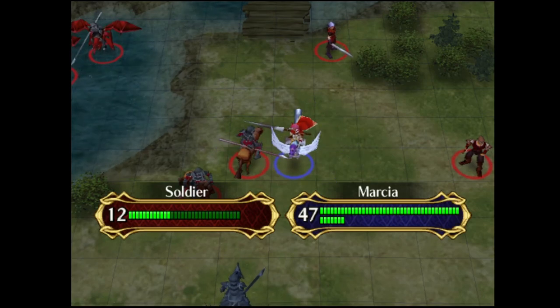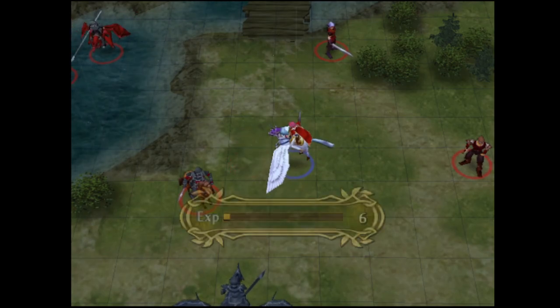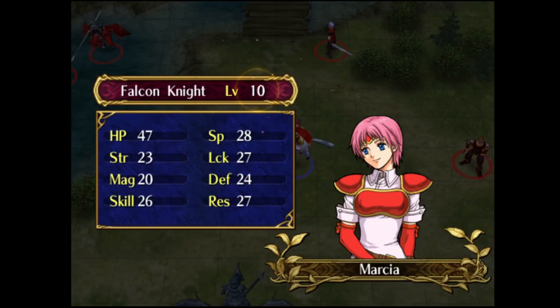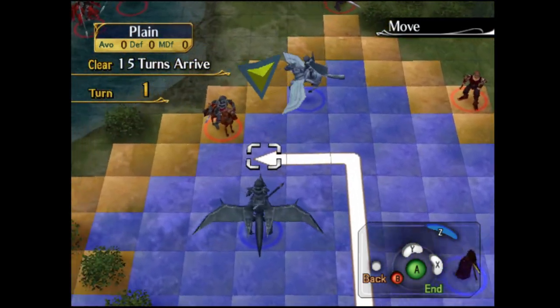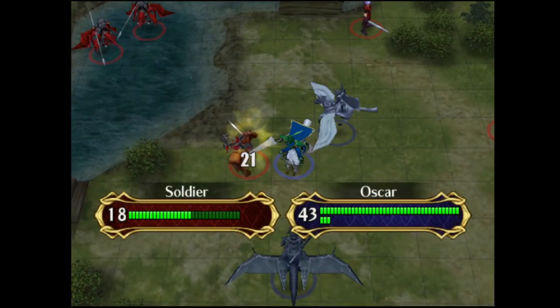The Cavs are particularly annoying due to the fact that they have Canto, so the more Cavs that attack means the more enemies that will attack Reyson. We still want him to get attacked a few times, but we don't want him to get attacked too many times — just enough to transform.